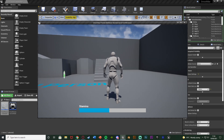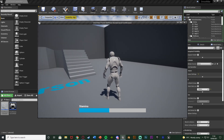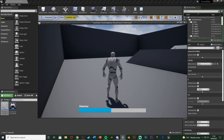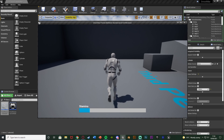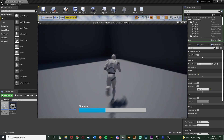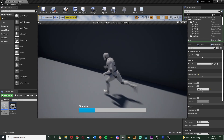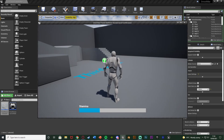So I've set up a stamina bar here — at the moment it's just 45 out of 100. If I start to run you can see it's going down nice and smooth, and if I stop it's going to go up. This is what I'm making today — it looks a lot better, just a little bit nicer, so it isn't straight linear and blocky as it normally is by default.